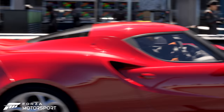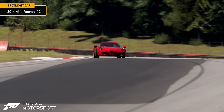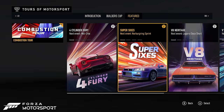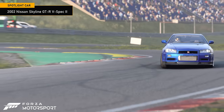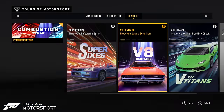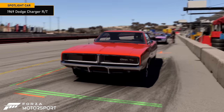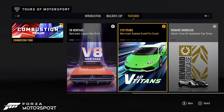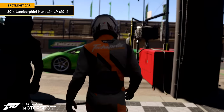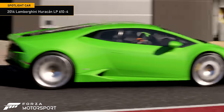Experience small-sized engines with remarkable power in cars like the 2014 Alfa Romeo 4C in 4-Cylinder Fury. Explore iconic 6-cylinder cars like the 2002 Nissan Skyline GT-R V-Spec II in Super 6's. Immerse yourself in the golden era of Detroit muscle with the 1969 Dodge Charger RT in V8 Heritage. And master an elite class of engines in V10 Titans featuring the 2014 Lamborghini Huracan LP 610-4.